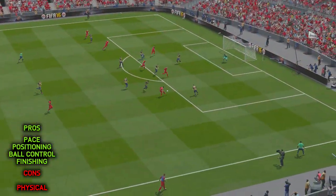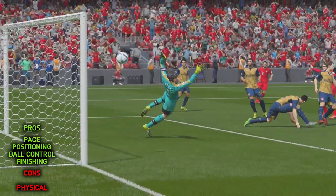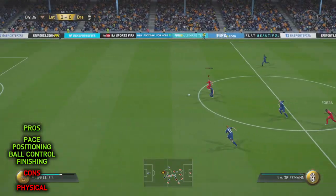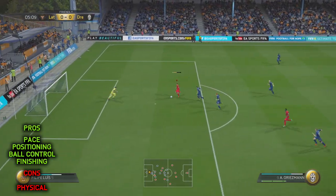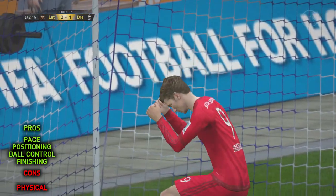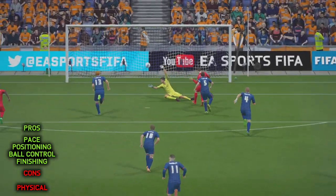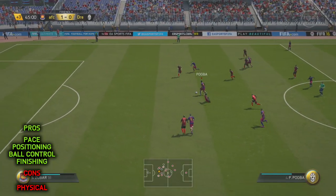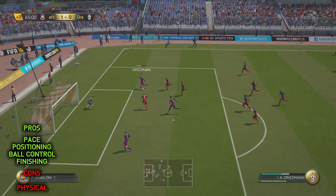He's only 5'9" with a slim physique and only 65 strength in-game, so your challenge is to keep as far away from the defenders as possible. Luckily, Griezmann's got a few tricks up his sleeve to make that happen. The Frenchman is fast - I mean really fast, especially off the mark. 88 acceleration is blistering. His ball control is extremely on point: 85 ball control and 90 dribbling is great, especially partnered with that awesome pace of his.